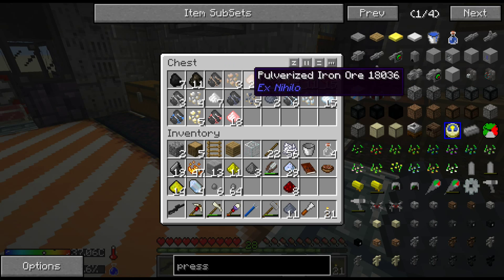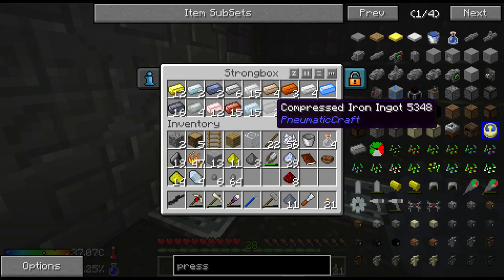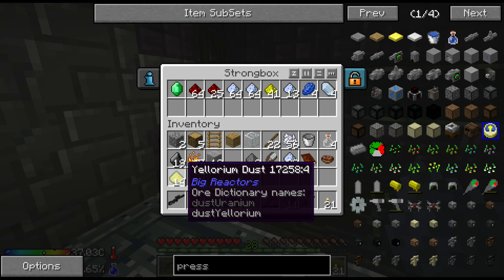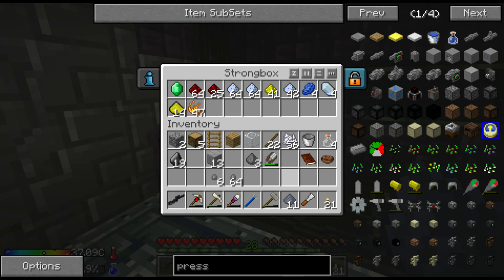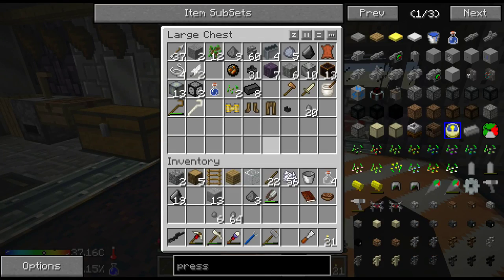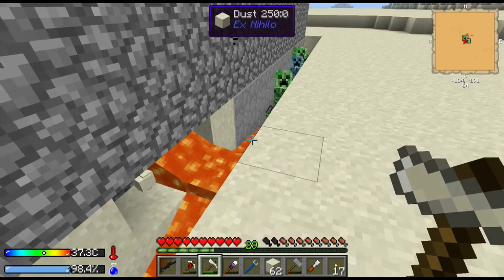I've got 24 iron - not really enough, I'd like to have a full stack to be brutally honest. So I'll probably go and process up a whole load of iron. Wrong chest - glowstone, redstone, certus, that can go in there as well. That's blaze powder. I really do need to sort out my chest storage. I'm going to check how long I've been recording and where we are in terms of what's next.